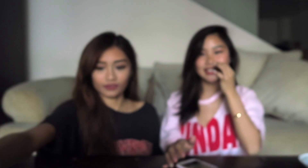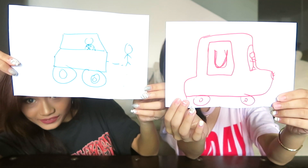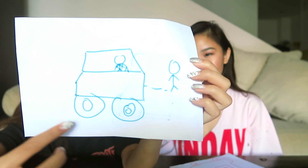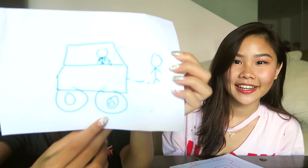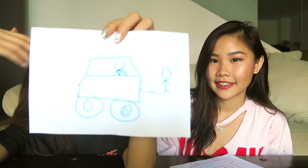Okay so the first one is Uber! This is the front of the car. I don't know why the wheels are like that. I wanted to draw the side of the car, but then I decided to go for the front.